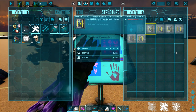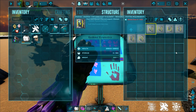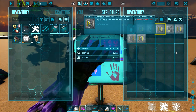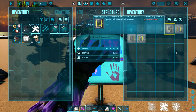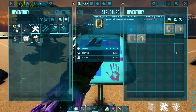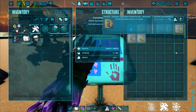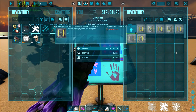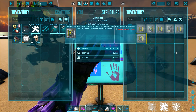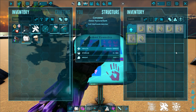You can also use these for conversions — this will convert dust to element, and this one converts shards to element. There is a larger element container that holds 100 element at a time, a shard container, a single element container, and a shards-to-element container.